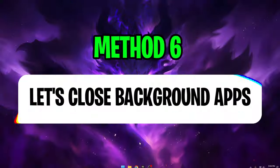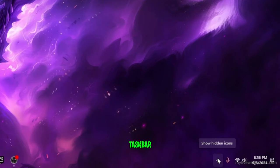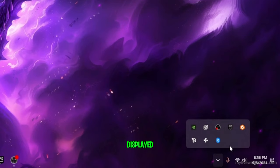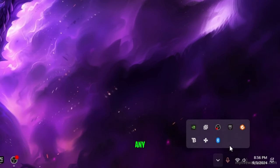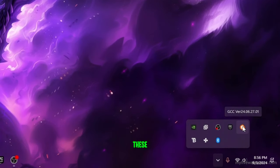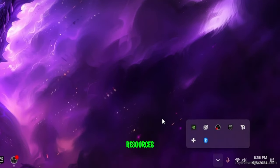Method six is to close background apps. Go down to the bottom right-hand side of your taskbar, click on the task icon tray, and all the active apps for your PC will be displayed. Go ahead and close any apps you don't need open while playing Fortnite by right-clicking on them and exiting. This will boost your FPS and free up system resources.